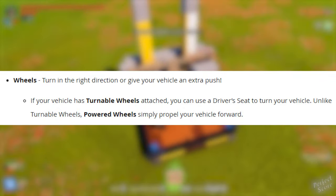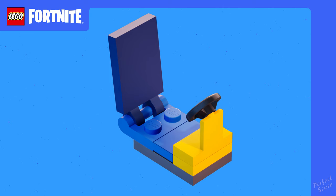Unlike turnable wheels, powered wheels simply propel your vehicle forward. Seats for your safety and comfort — you'll need a driver's seat, also known as a steering wheel, to control and drive your vehicle. They're finally here! Place some extra seats to take your friends on road trips.